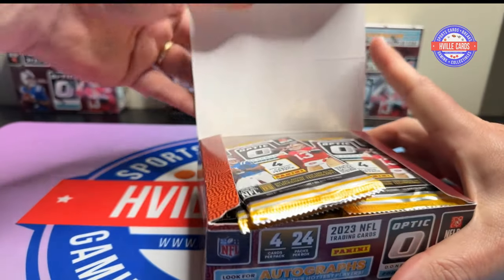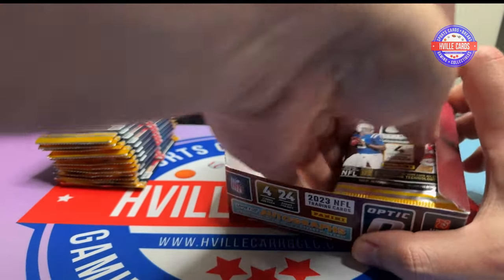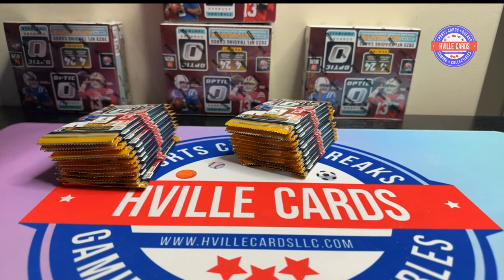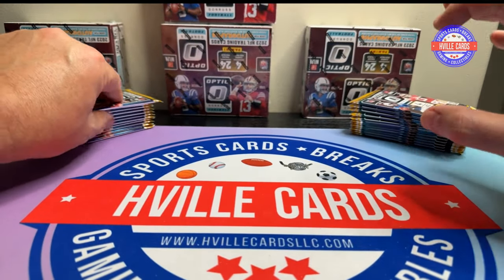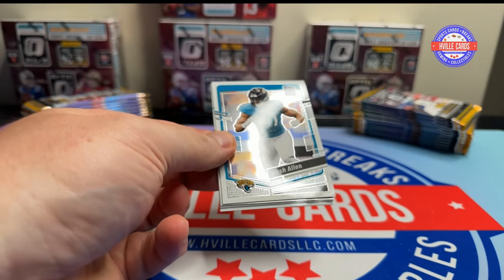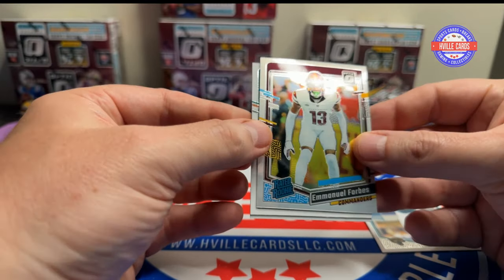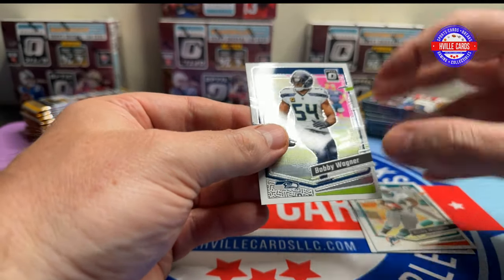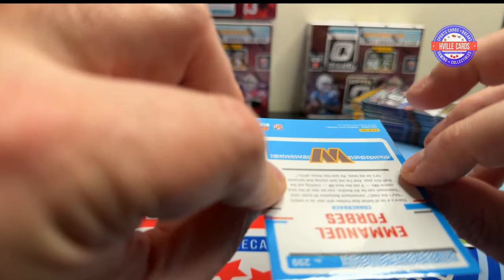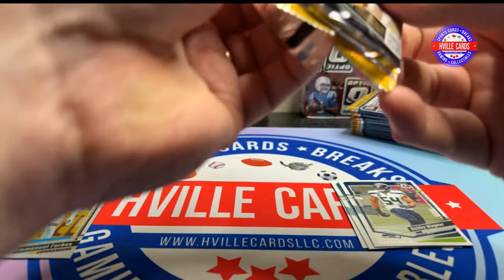More Optic! There's nothing better than Optic, and Optic football is my favorite. First pack — we've got Josh Allen, a hollow of Emmanuel Forbes, Ricky Williams, and Bobby Wagner. That hollow looks kind of dull though. I don't know why.